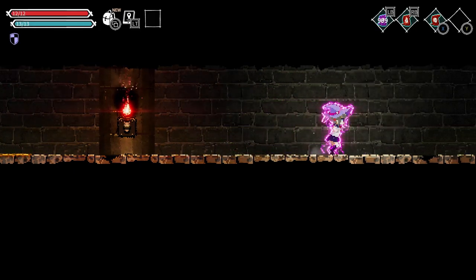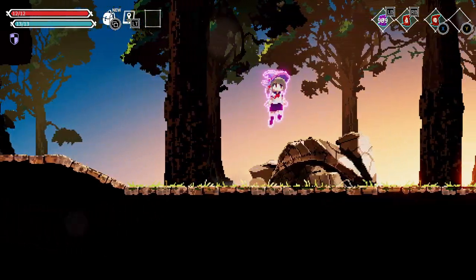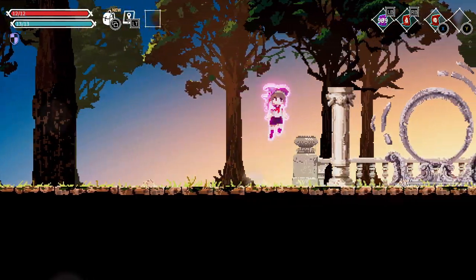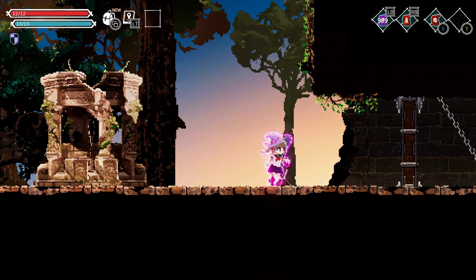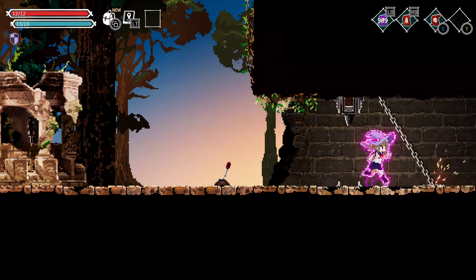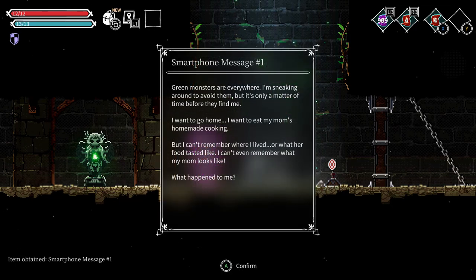She'll be waiting in the camp. I think the story is exactly the same, which means there aren't really any differences. There's a portal I can't activate. There's a smartphone message: 'Green monsters everywhere and sneaking around — it's only a matter of time. I want to go home, I want to eat my mom's homemade cooking. I can't remember where I lived or what her food tastes like. I can't even remember what my mom looks like. What happened to me?'